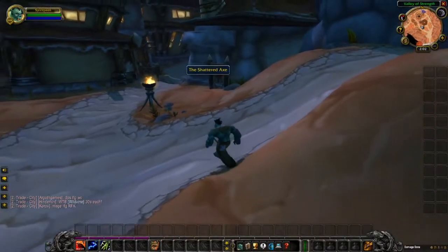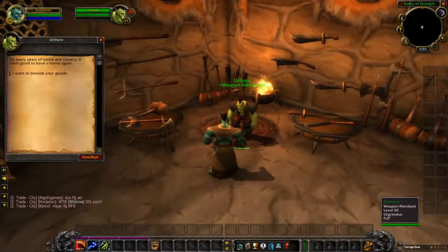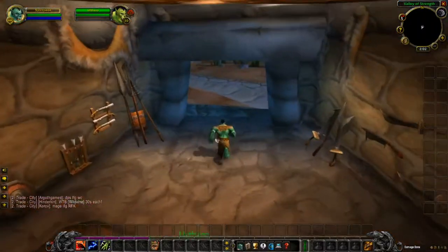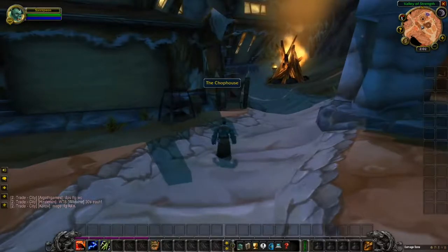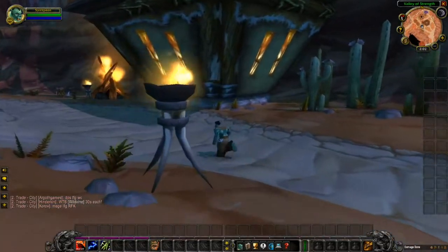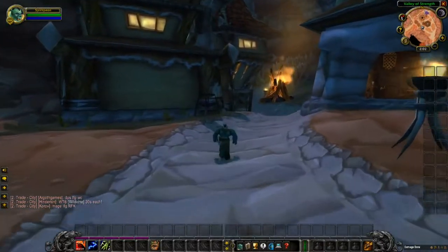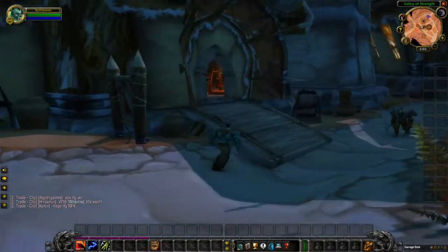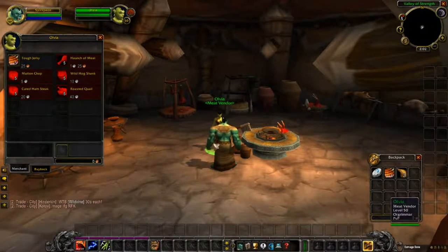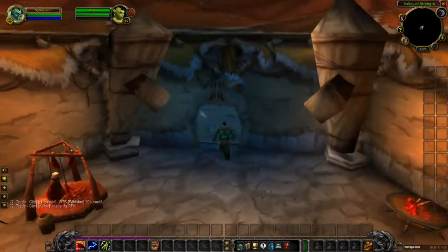This is the Shattered Axe — you can buy weapons from this vendor. Moving on to the Chop House — in this building you can buy some meat from the vendor. If you're running out of food, come to the meat vendor and buy stuff.